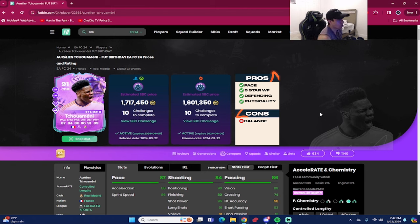That concludes the review for the 91 Ultimate Birthday Tushimeni — around 1.7 million coins from scratch on Xbox and PlayStation, 1.6 million on PC. We played three games with the card as a CB in a 4-3-3 formation. This is a really solid SPC if you play him as a CB. You could play him as a center mid or stay-back DM, but I think the best position is center back.